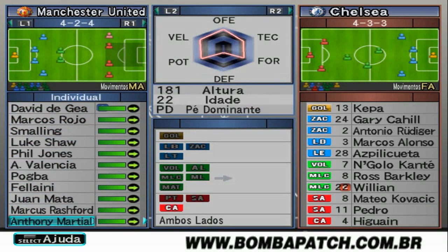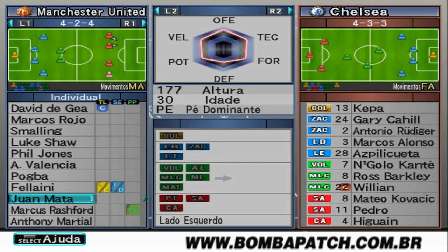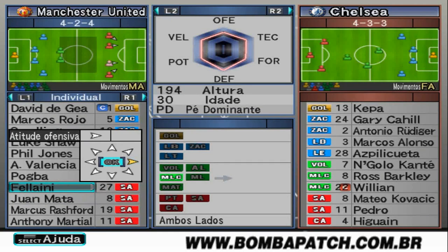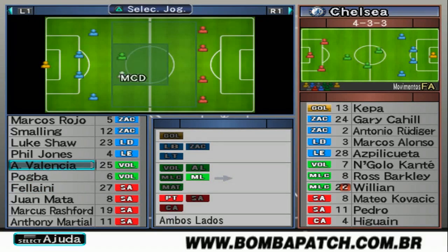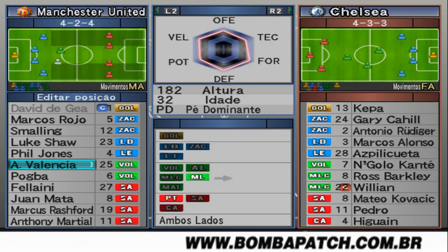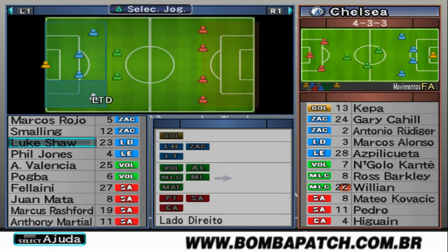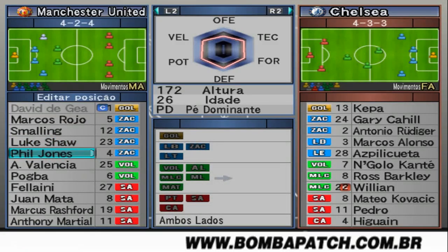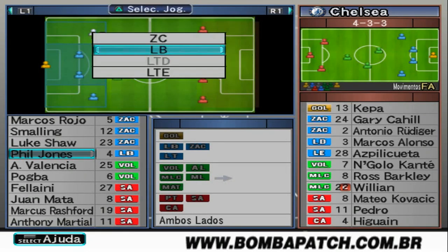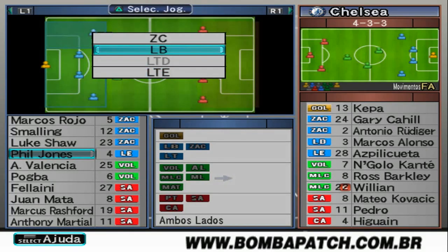For individual settings, don't forget the arrow — the wingers' arrow goes inward, and the arrow goes straight forward. These two here are normal. Depending also on the opponent you're going to play, this lateral here is ZC. If the opponent attacks a lot on the wings, and if he doesn't attack on the wings and you want to play out, you choose one of the wings, leave it as lateral LTE, and you'll always play out to the left or always to the right — whichever side your team attacks strongest.